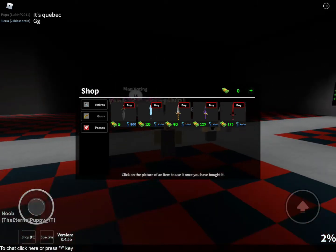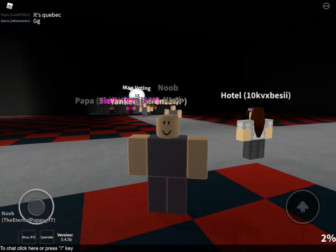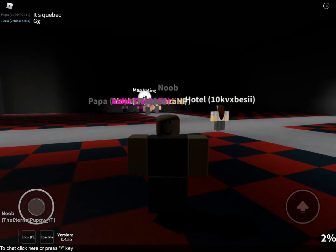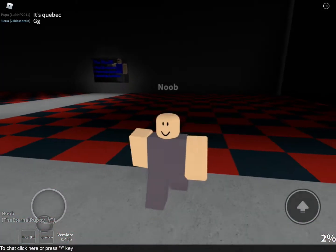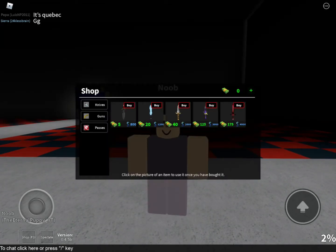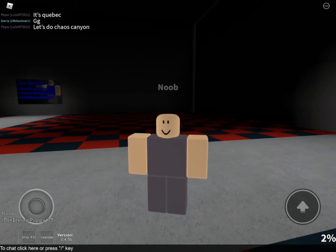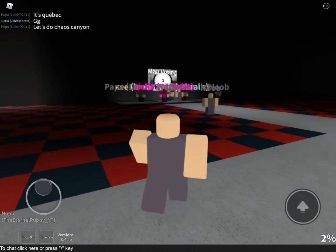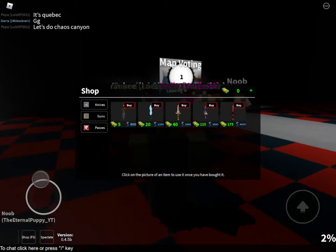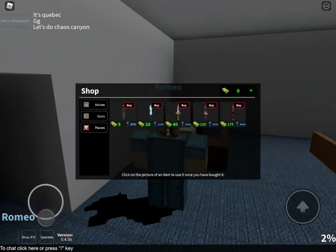The first knife you could have bought was the Splitter Godly Knife. It is very cheap at $5 or 800 XP, which explains why the Splitter is very low-valued — it's the lowest-valued classic besides the Cowboy. You could have gotten these bucks through Robux, Murderer Kills, or experience over the game. It does nothing special; it just makes your knife look cool.